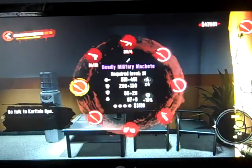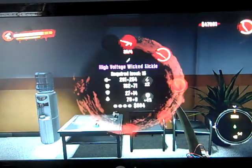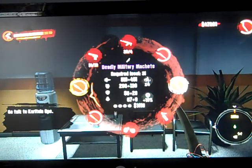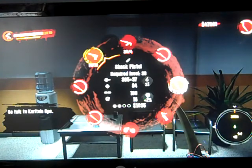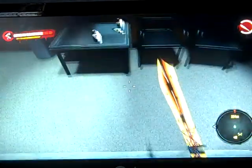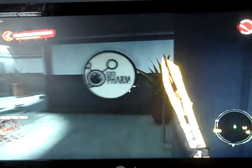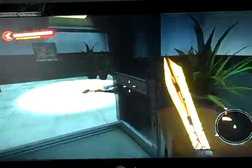I have a fire machete and a shock one — a high voltage Wicked Sickle, a Paralyzing Kukri, a Deadly Military Machete, a bolted metal bat, a shock pistol, and a detox auto rifle. You can upgrade them as well as buy med kits. You take on a lot of missions in this game — there are a lot of side quests. It's actually pretty lengthy. The first time I beat it, it took me like 25 to 30 hours.